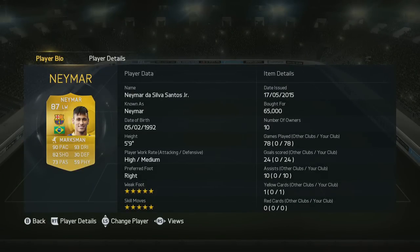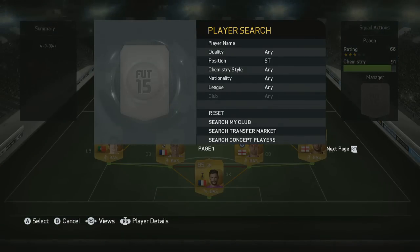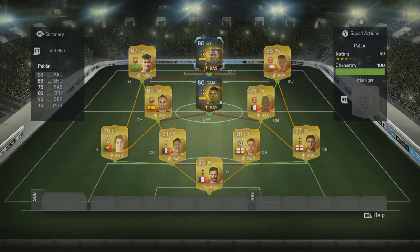On the other side, an incredibly fun winger - and that is Neymar, the 87 version. 5-star weak foot, 5-star skills, 90 pace, 82 shooting. You can't really get more fun when it comes to wingers than Neymar. He's just an absolute joy to use. High attacking work rate, great on both those as well, which is perfect in my opinion.